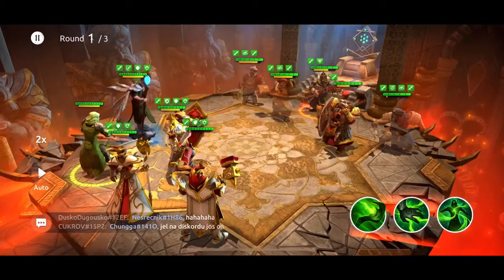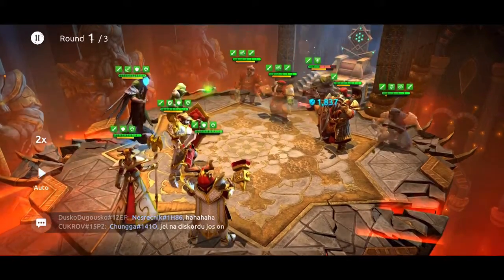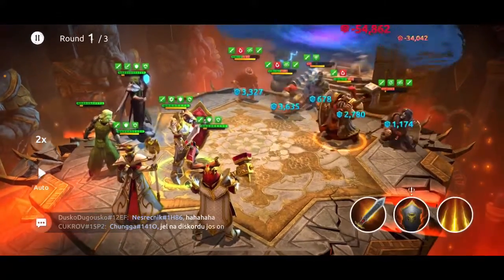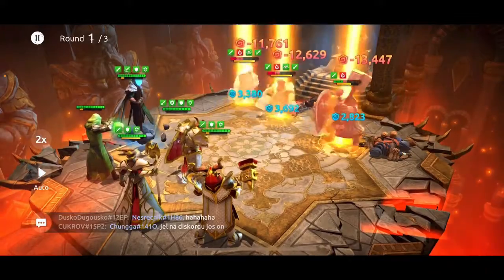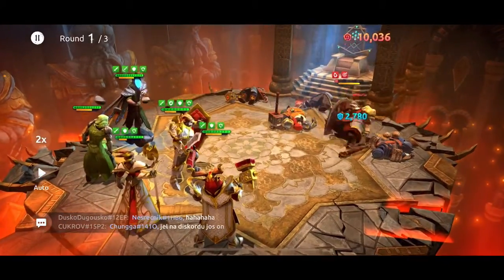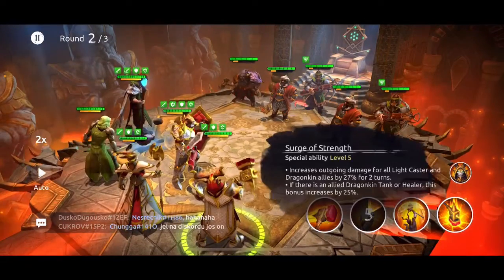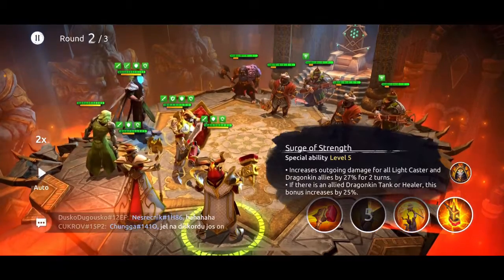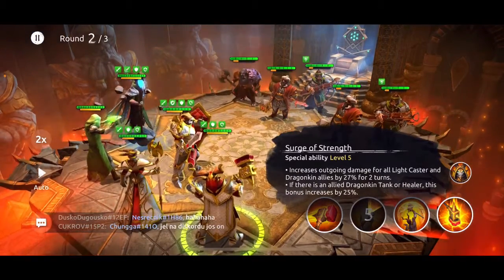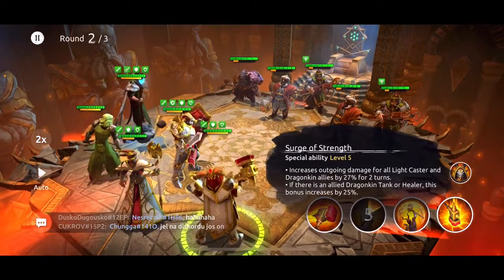Now we're just going to use some basic attacks to try to take out the dwarves. Now Raar is up, so we're going to use Surge of Strength — it increases outgoing damage for all light casters and Dragonkin allies by 27% for two turns. Again, Mirrodin is going to get a pretty good damage increase from this.